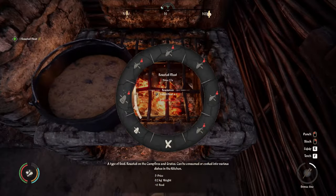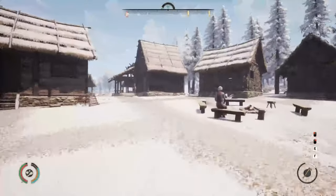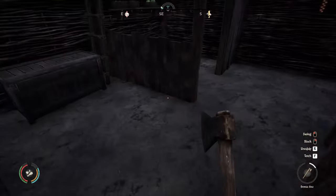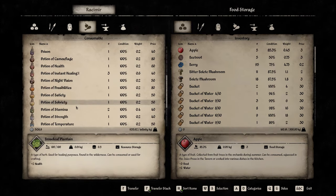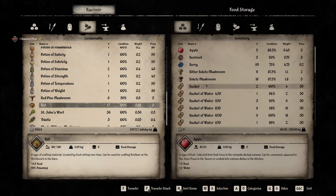Chuck your meat on the grill. That was super fast — the villagers are going to have it pretty rare to be honest. Once it's cooked — roasted meat there — just throw it into the food storage.